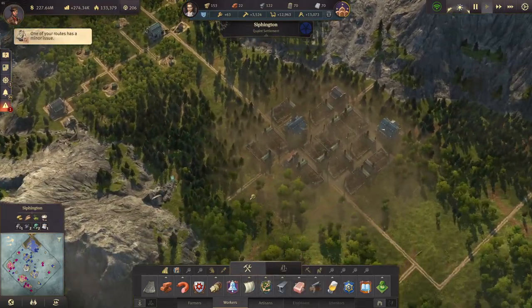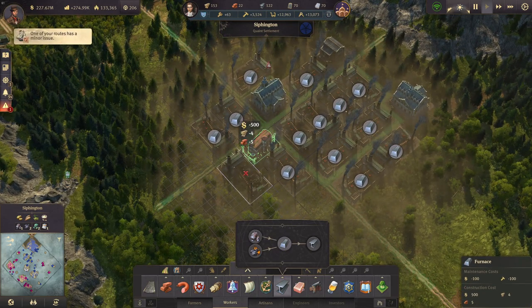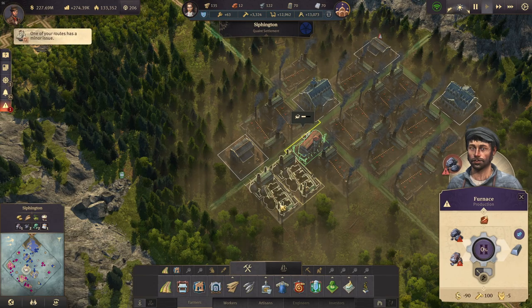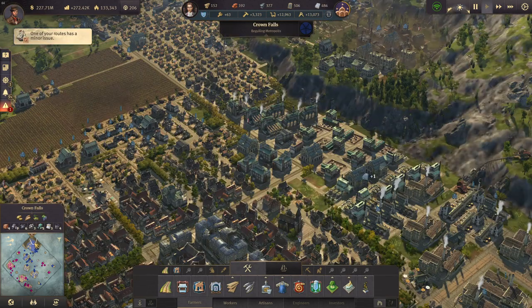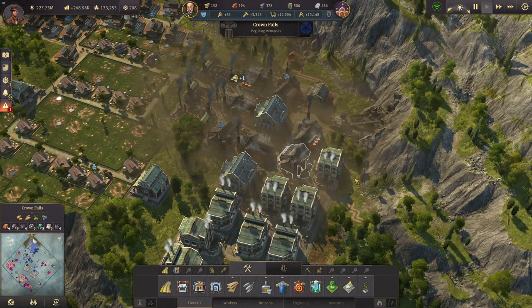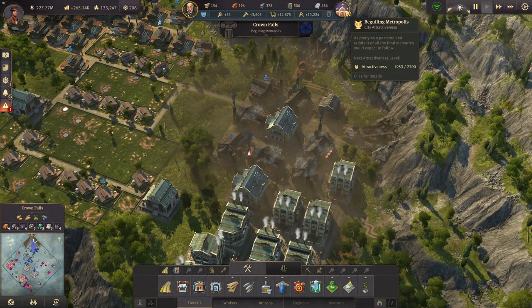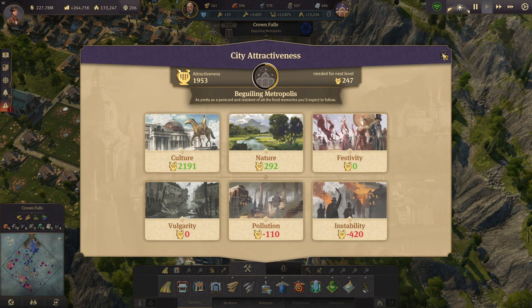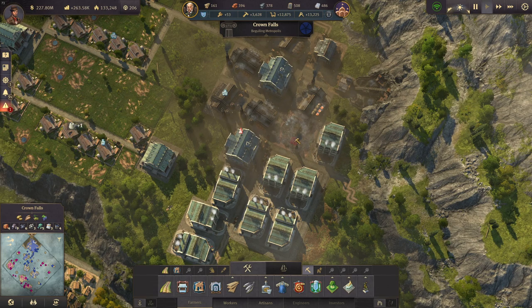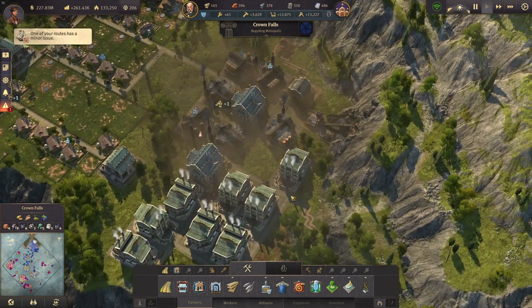I can have another steelworks — a furnace. We don't want furnaces on Crown Falls really, they tank my attractiveness. So we're just getting them to Sifixen — much better value there. Let's get rid of those ugly furnaces in Crown Falls. This will of course tank my... oh, actually my attractiveness went down just now, even though my pollution went down. How is that possible? Very strange — I just deleted my furnaces and the attractiveness went down.